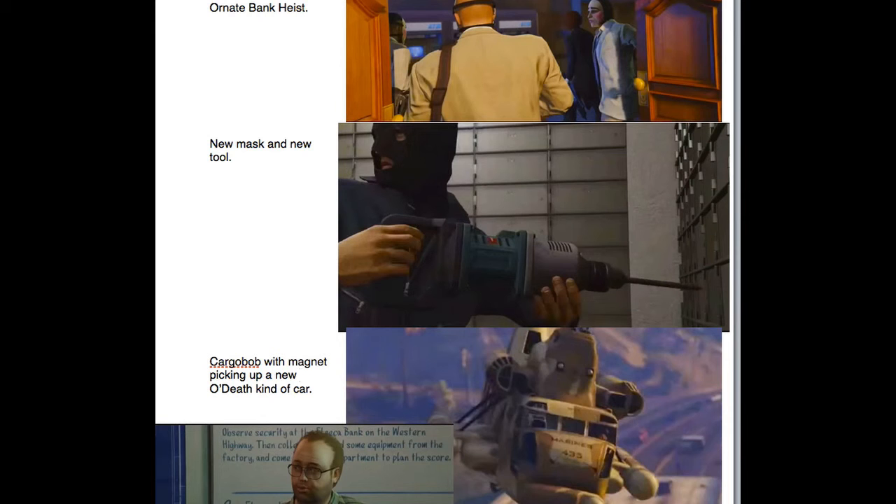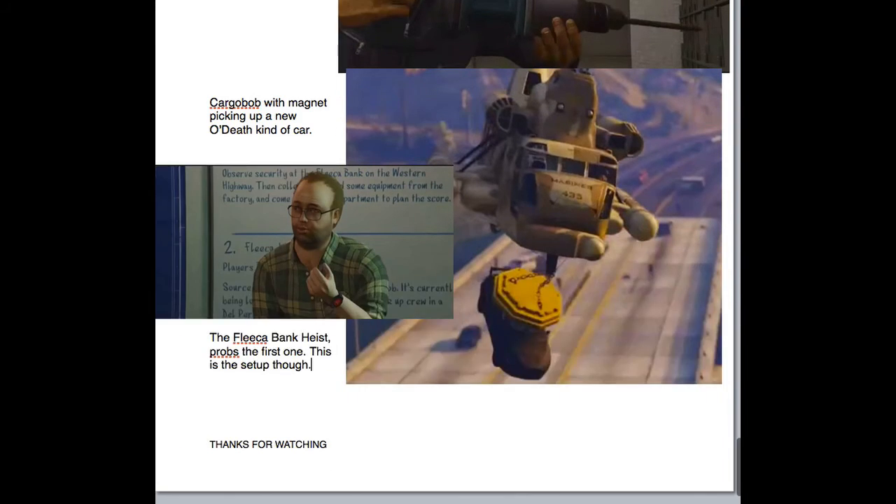We've got the Cargo Bob with a magnet on it, picking up a new kind of car. You can see the car looks pretty heavily armoured — that's either because they haven't done the texture yet and that's why it looks rough, or that it's a Duke O'Death version, since there's already a Duke O'Death in single-player mode.